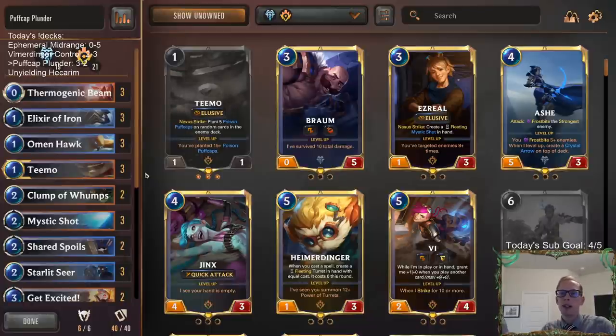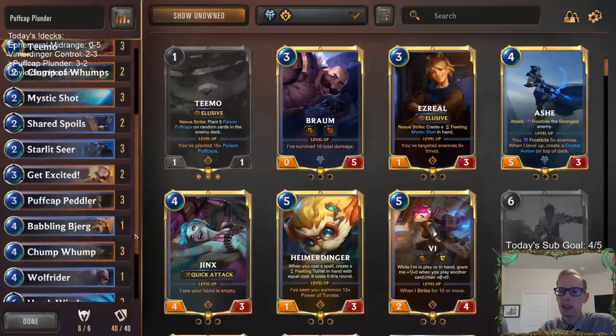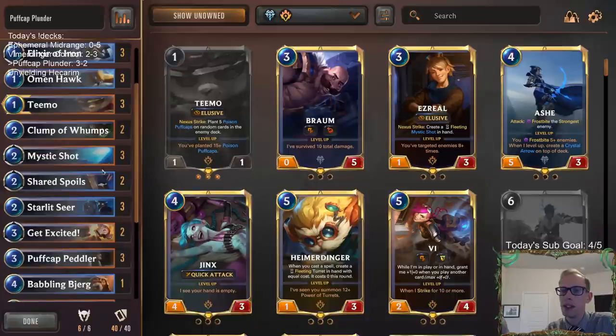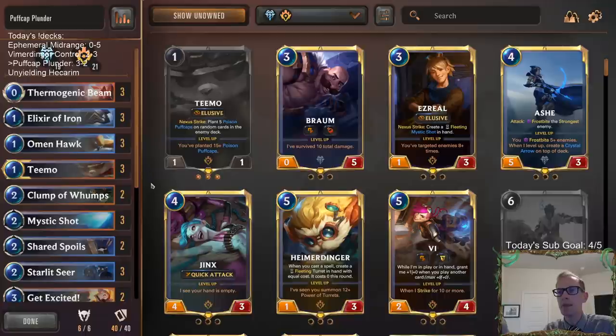The two games we lost were super, super close — another decision here or there could have gotten there. They were so close; this really could have been a 5-0. Both those losses were so close. This is a fun deck — definitely my kind of deck. I really like these Freljord cards, Sejuani, and of course Teemo. Puff Caps are just fun — the randomness in them. They're not overpowered, just a fun deck to play. So if you're interested in Teemo Puff Caps, definitely try out this list. Alright, that's it for Puff Cap Plunder — thank you so much for watching, and I'll see you for the next video.